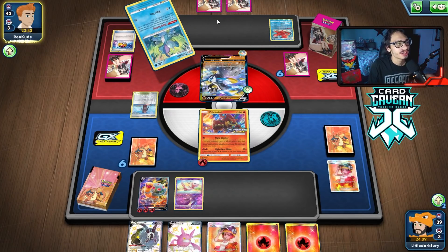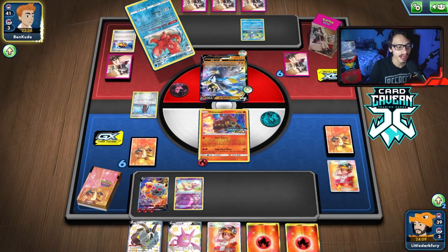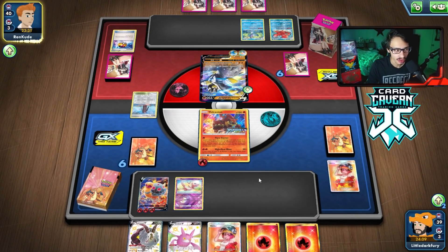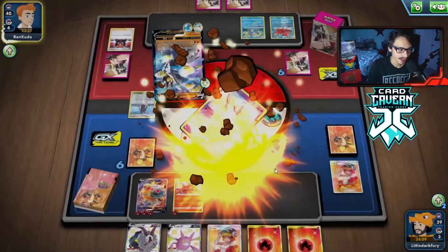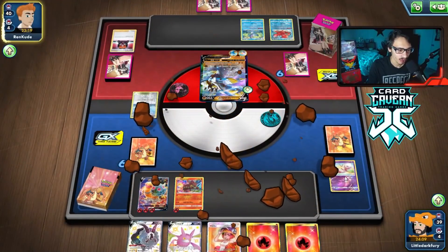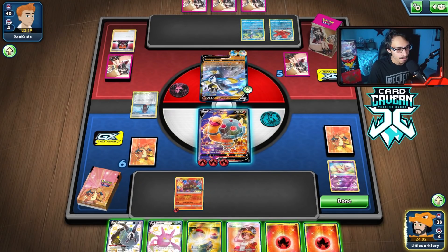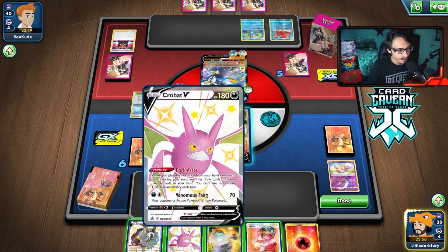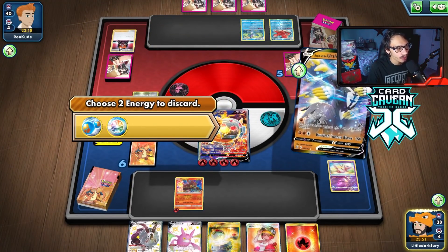They do go Boss — they're going to take out my Mew. There's the Drizzile. They kill Mew with the Rapid Strike energy; Mew did not stand a chance. Now we have to deal with Rapid Flow, but we can Steam Crush them so it's not that bad. I'll attach and just Steam Crush to get rid of the Rapid energy.